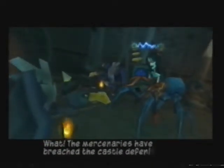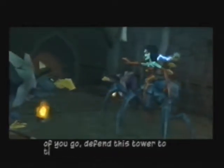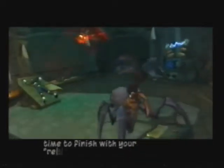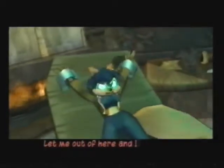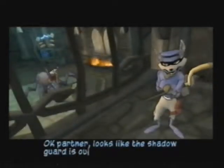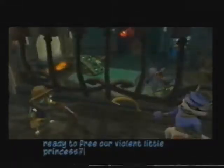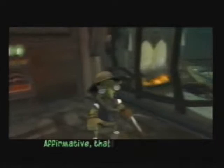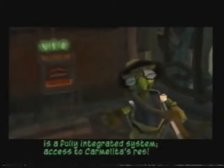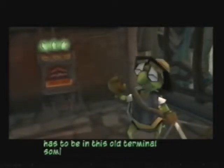What? The mercenaries have breached the castle defenses? All of you go! Defend this to the last man! Don't worry, my dear. I'm still in time to finish your readjusting. Let me out of here and I'll readjust your face! Looks like the shadow guard is out of the picture. You ready to free our violent little princess? Affirmative. That Iron Tech 250 is a fully integrated system. Access to Carmelita's restraint has to be in this old terminal somewhere.